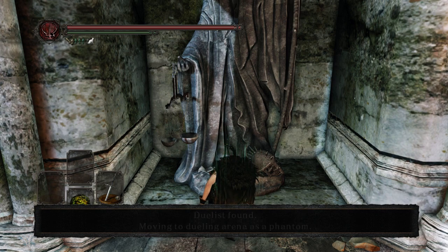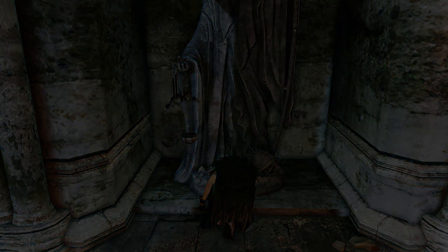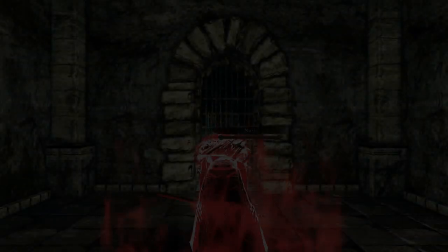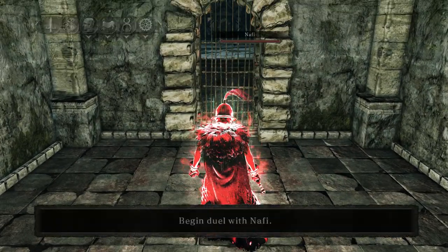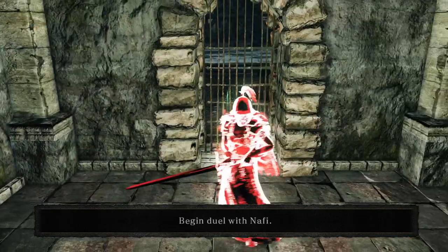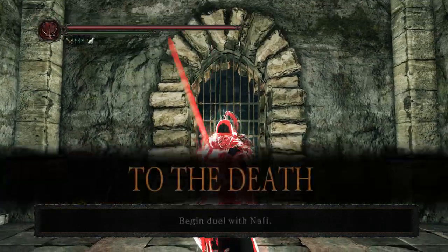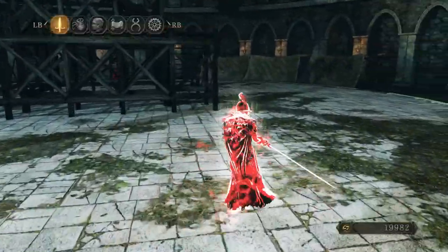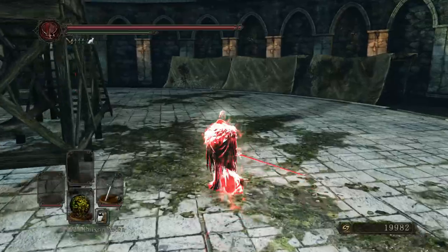I should also watch out when I have to switch to the physical Lois Greatsword instead of the elemental one. I'm on a 30-30 build, so I should swap to the physical one when someone has high elemental defense. This guy didn't have that — he had basically no big armor, I think.